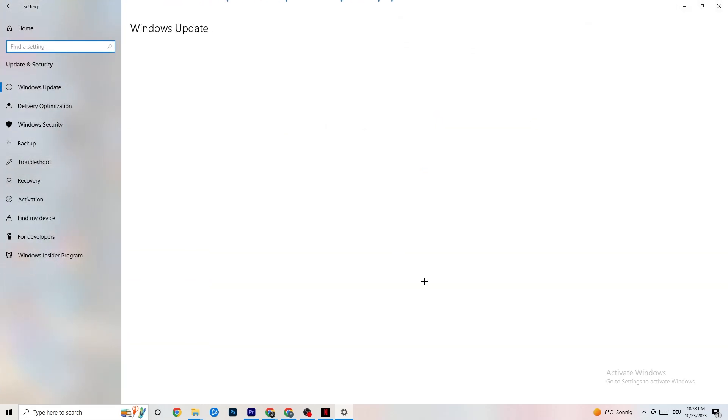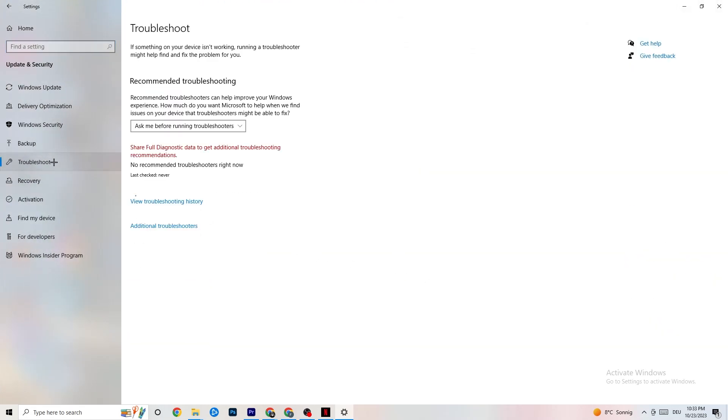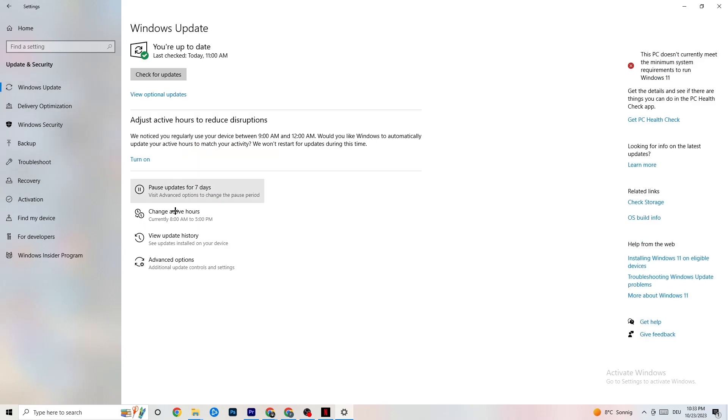Go back and click on 'Update and Security.' Click on 'Troubleshoot' — this uses Windows to search for broken data and attempt repairs. If it finds nothing, click on 'Windows Update.' I know this sounds basic, but it really helps. Update every driver that's currently outdated. Mine is up to date, but if yours isn't, click 'Check for updates' to download the latest version of Windows available for free. This will help your PC a lot.